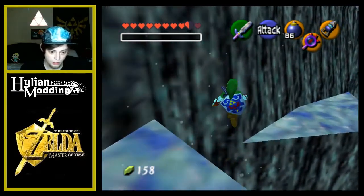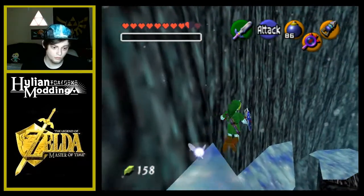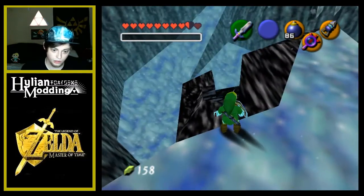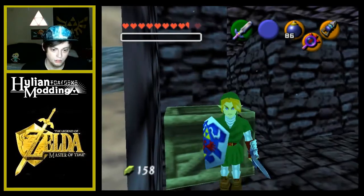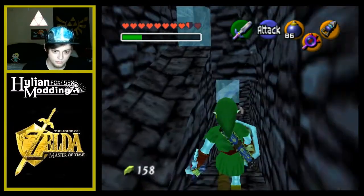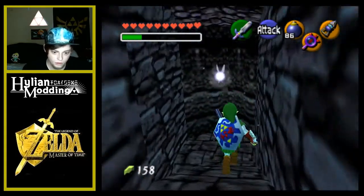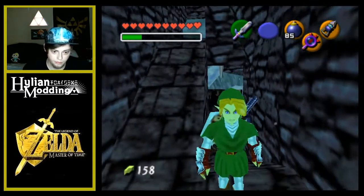Jump down here, jump over here, jump right here, jump right here and right here. As long as I don't fall off, we'll be able to get up there. I don't know why there are so many boxes — we needed that. Can we break it from this side?